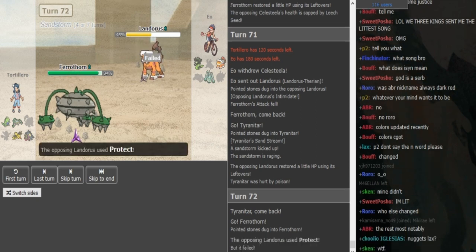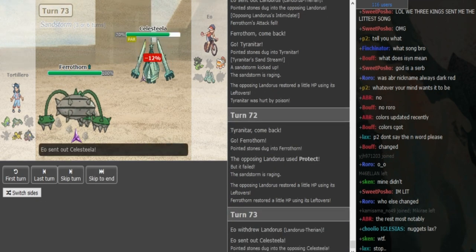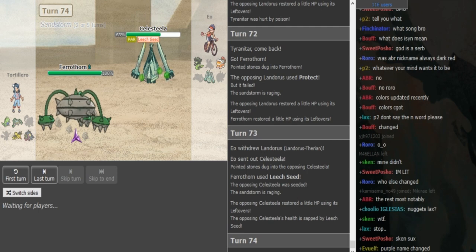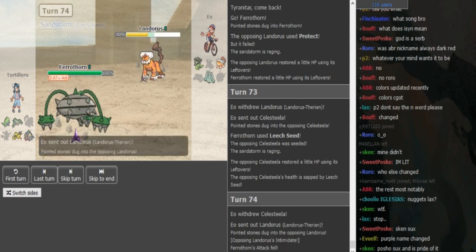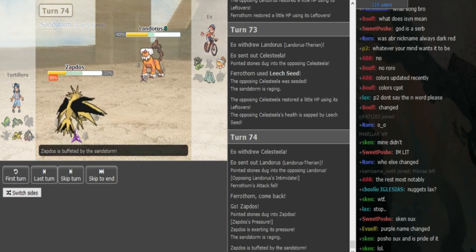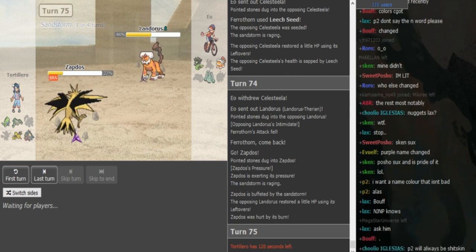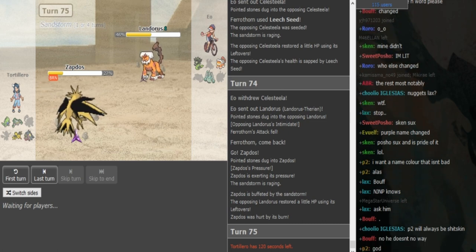As long as Ferrothorn can connect Power Whip on the Zygarde it can check Zygarde, so it makes sense he didn't stay in. He goes back into Lando. Zapdos — this is a 50/50. If Zapdos Roosts and EO predicts that and Earthquakes, if you Roost you lose your flying type, then Zapdos dies. But if Gondra predicts that and goes for an attacking move here, you can go for HP Ice predicting Zapdos to not Roost. So this is a really interesting game — it's looking like Gondra has slightly better chances to win but everything can still happen.